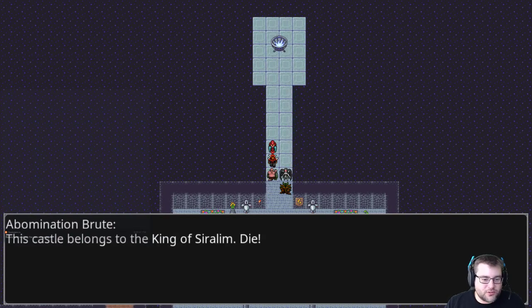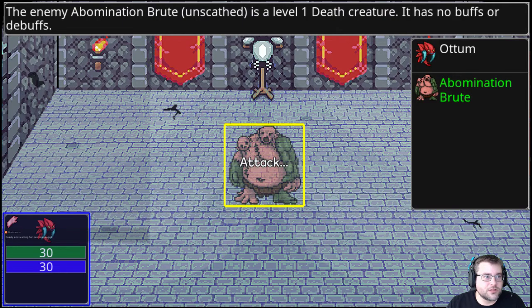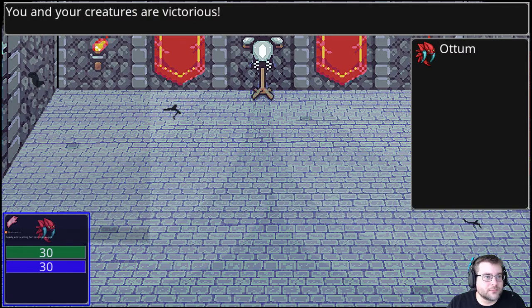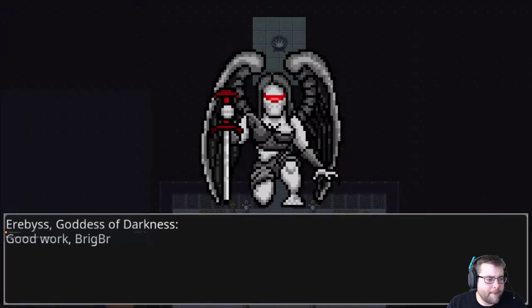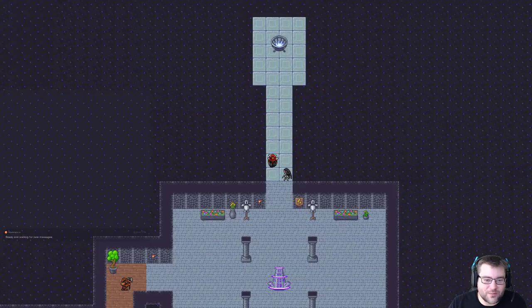The first battle begins — a hostile Abomination Brute appears, described as a level one death creature with no buffs or debuffs. The player attacks repeatedly and wins. Resources and experience are gained. Iribus tells Brigbriz to go meet Zont and Ilbird in the library to see if they need help.